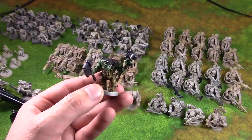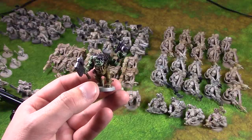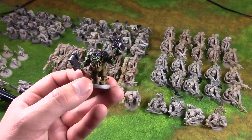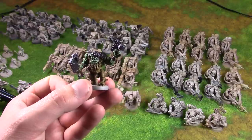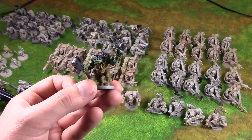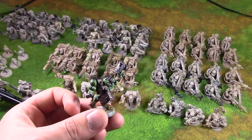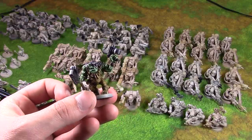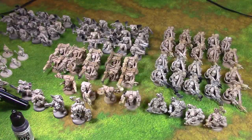Comment below and let me know if this speed painting glaze or wash technique has been helpful. There are a lot of other ways to use the same technique with different colors. For example, base coating in white instead of tan and throwing a blue glaze over it gives a really nice blue for things like Blue Horrors, Thousand Sons, or Tzaangor models — very cool effects.